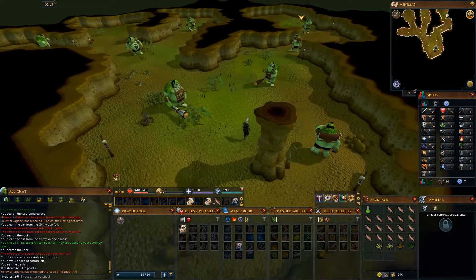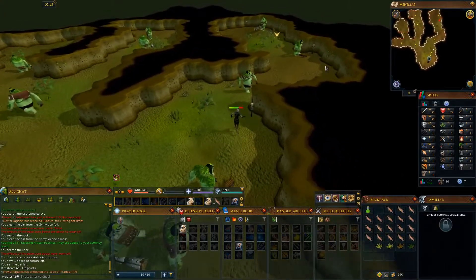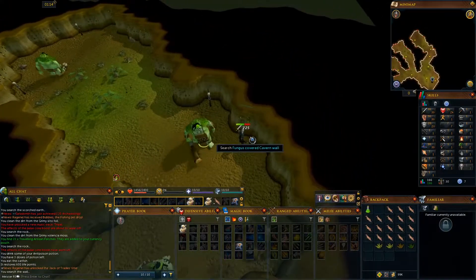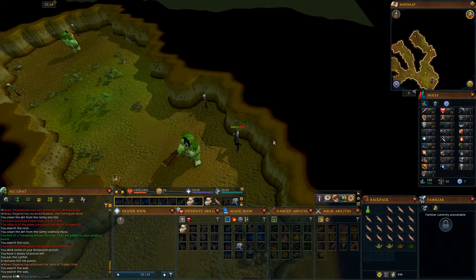Look for green spots on the walls called fungus covered walls. Search them for Grimy Rogue's Purse. Take a total of 2 if you plan on doing Zogre Flesh Eaters. Killing a jogger inside this cave completes an easy Karamja achievement, but I'm not doing that right now.